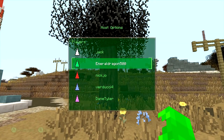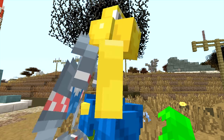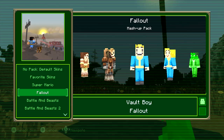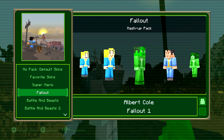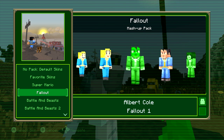So we're going to start out here. Of course I'm joined by the team — Dane, Nick, Nick Joe, Emeraldo, and myself — and we're going to check out this world in a second. Looks like there's a lot to explore. We're at some sort of gas station. We're going to show you guys the skins first, so you have Vault Boy, Vault Girl, and Albert Cole from Fallout 1.